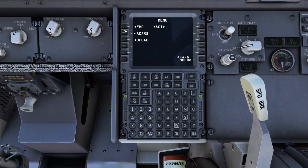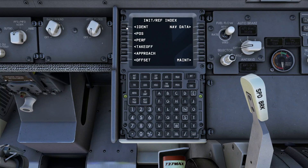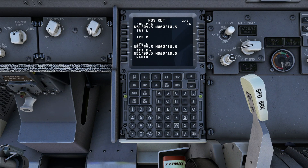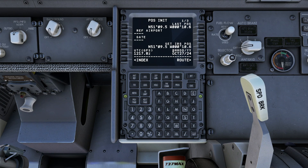With our displays all powered up, we go down to the FMC and hit IDENT followed by POS INIT. We're going to select our left GPS coordinate and drop it into our set IRS position. We can also put in our airport reference — EGKK for Gatwick — and we're on stand 53.